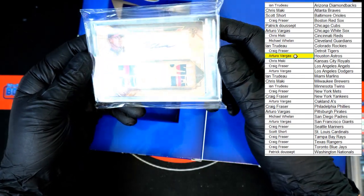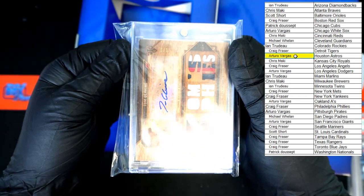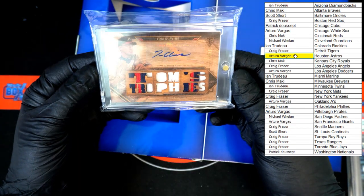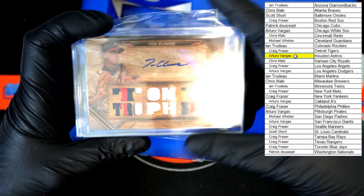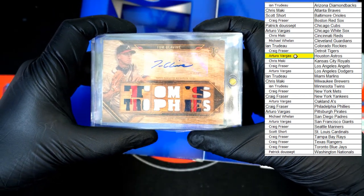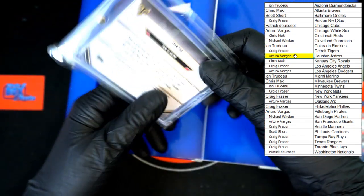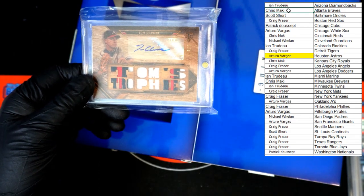Behind that — oh, that's pretty nice right there. I said yesterday we were due one. How's that — a one of one? Tom Glavine, Tom's Trophies. What a piece right there, what a beautiful card. Let's get the plastic tight on it so you get a good look at that one of one. Out of Triple Threads — and that is going to the Braves, Chris M. Congratulations, Chris M — you got yourself a one of one!